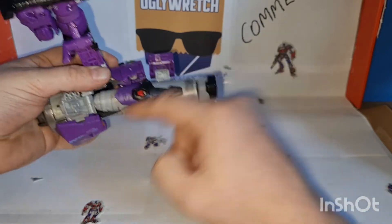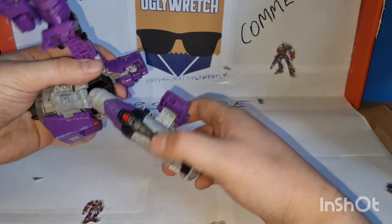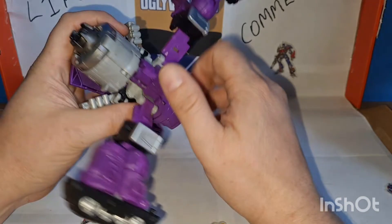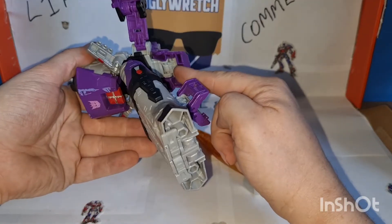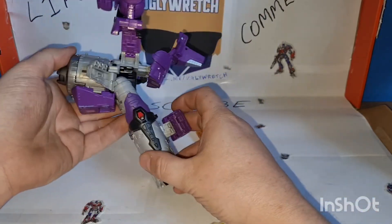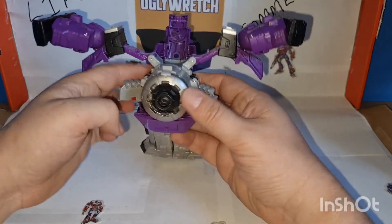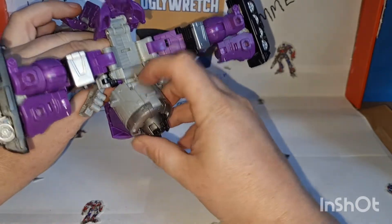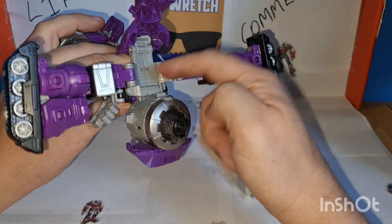Sorry, I'm a bit tired today — it's my first day back at work. Now we need to get this back piece: on the black underneath there's a tab this side and a tab the other — just need to wriggle those loose. Try and rotate the hips down — don't need to get it 100%, just out of the way for now.